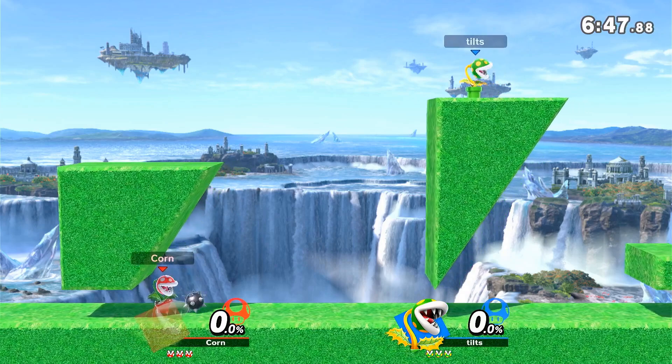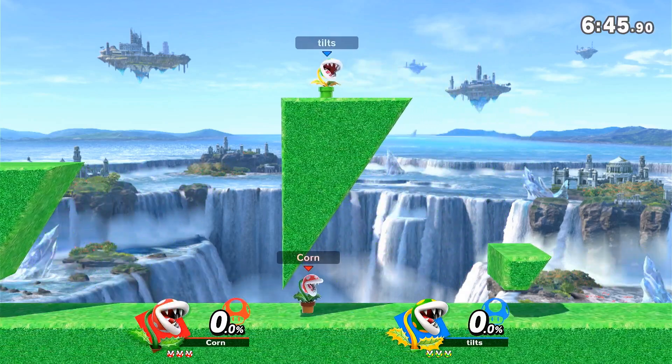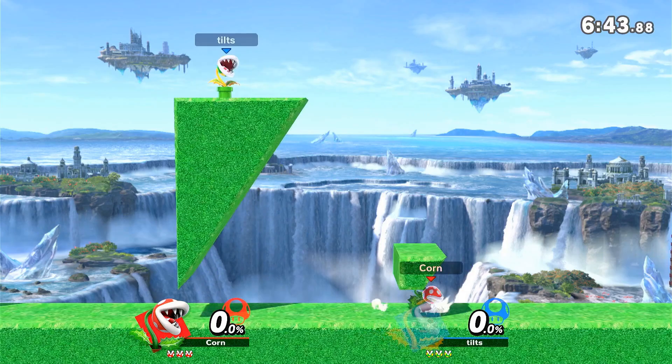The reason for this difference is because the slope of the surface Patui hits can determine how Patui acts afterward. Looking at most tournament-legal stages, right below the ledge there is a vertical wall, while underneath the stage the terrain is sloped in.